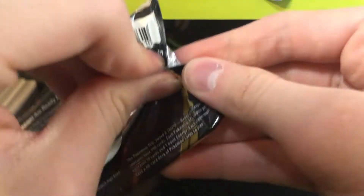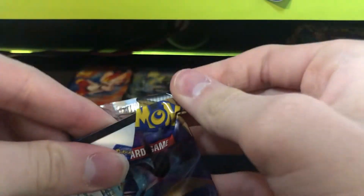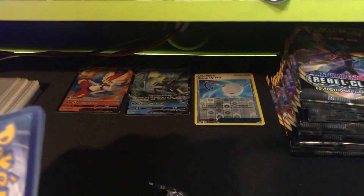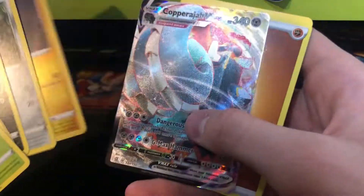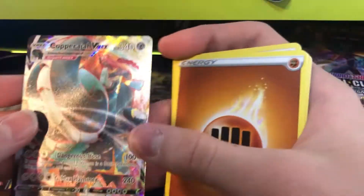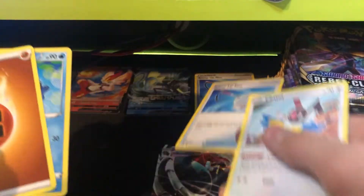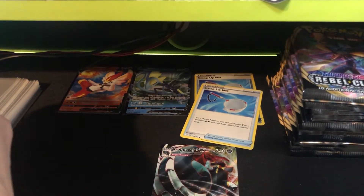I'm looking for Boss's Orders. We got a holo something in this pack. I know I'm kind of new to opening packs on this so this stuff might be a little different. Let's get it — full art! Wait, is that full art? Yep, full art VMAX Copperajah. Nice! That's Scoop Up Net — need those. We are five packs in and we've already gotten three hits.